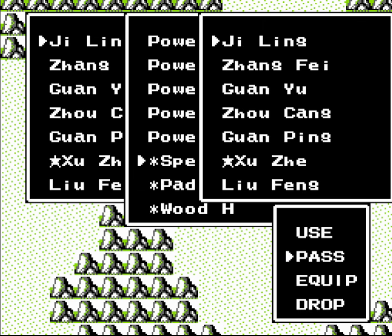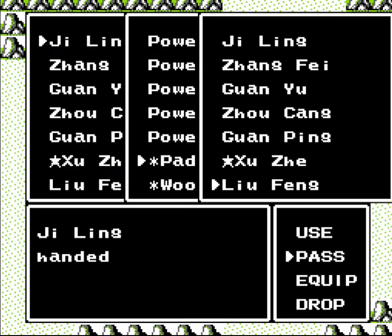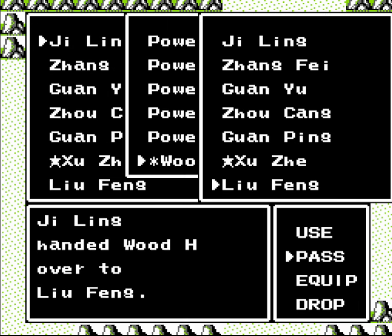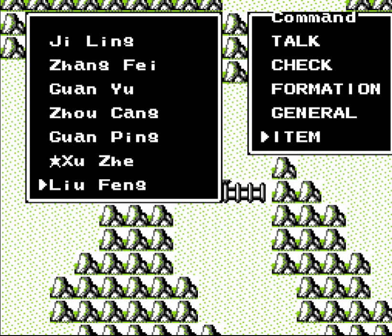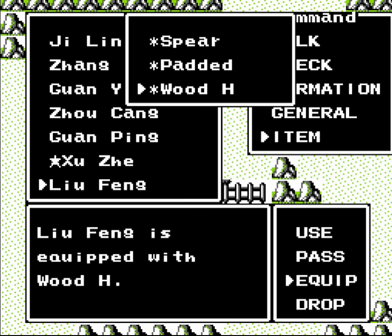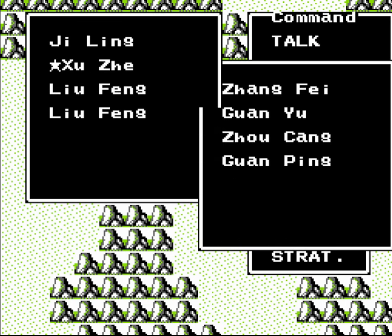Looks like we found some sort of fortification over here. Why don't we get ready to see who's home there. I want to move Ji Ling's equipment over to Lu Feng here. Although I don't need to move the power pills around — I don't need Lu Feng to use those. We'll just get these here. And I almost forgot to rearrange my formation there.